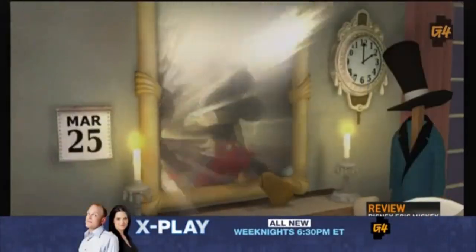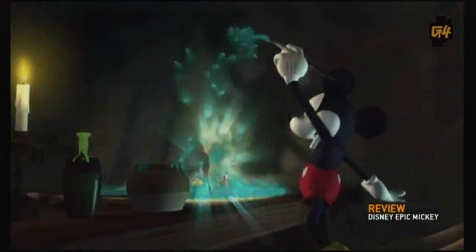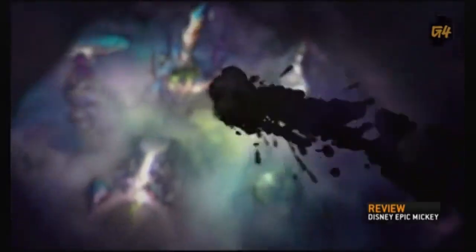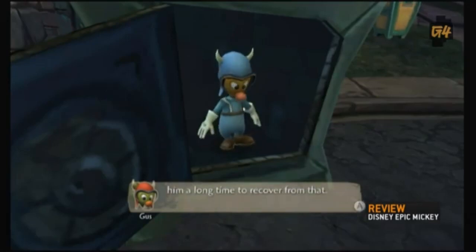The setup is that years ago, Mickey stepped through the looking glass and accidentally unleashed hell on an alternate version of Disneyland by messing with a magic paintbrush. Now the force he unleashed, the Shadow Blot, has pulled him back into the ravaged world now called Wasteland, where forgotten Disney characters end up when nobody remembers them anymore.